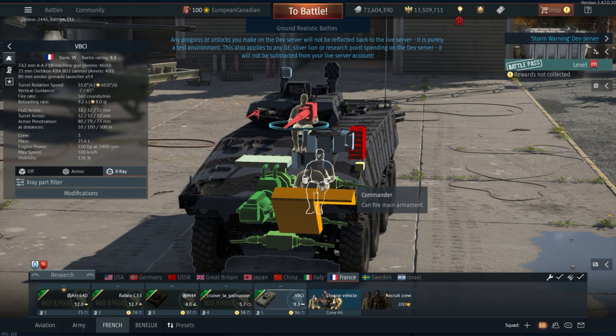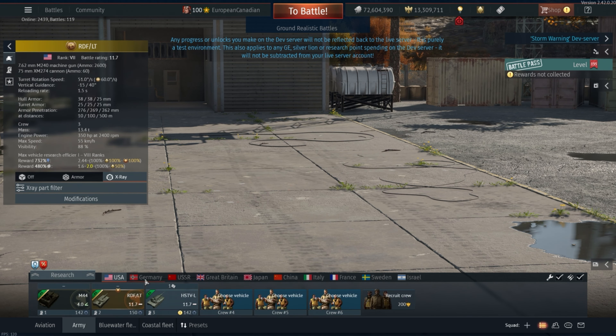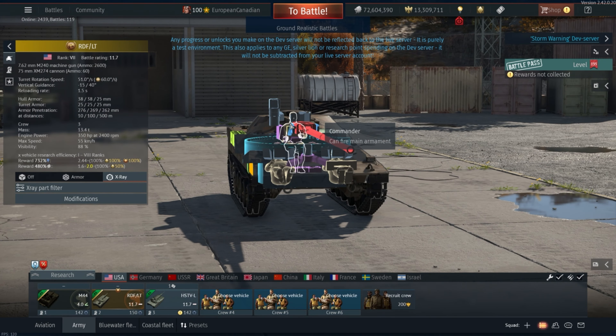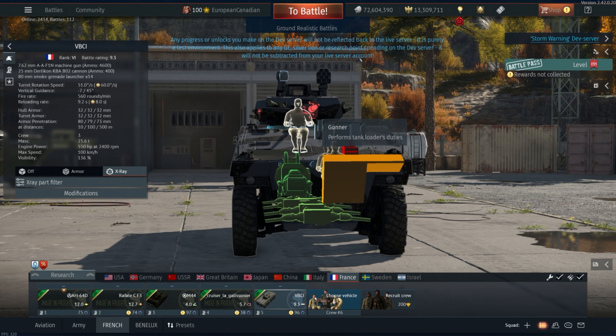When it comes to the crew, there are three people: a driver, a commander, and a gunner. On stuff like the RDFLT, you have two people in the hull and the commander on top — if the commander gets taken out, the vehicle still operates at 100% and the commander never gets replaced. With the VBCI, because it's labeled as the gunner instead of the commander, he will be replaced once taken out by the commander. That means you don't have a lot of survivability, because people can just shoot your turret twice, take out the crew, and then you're dead.